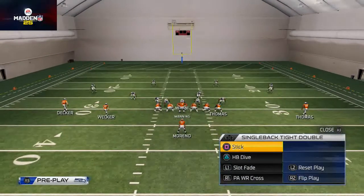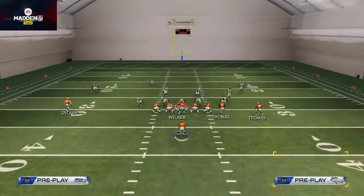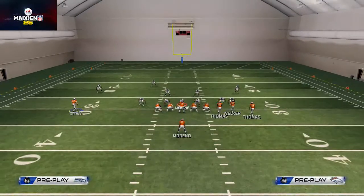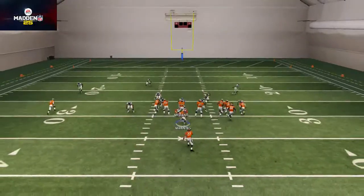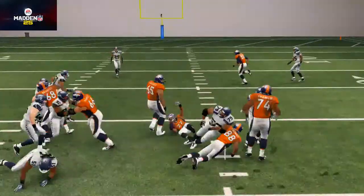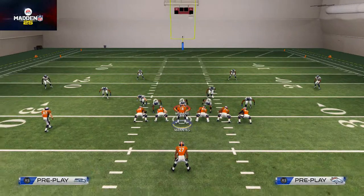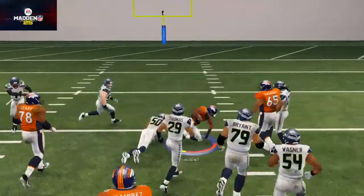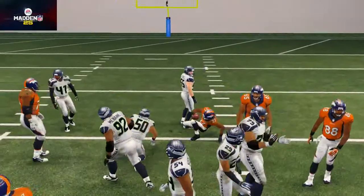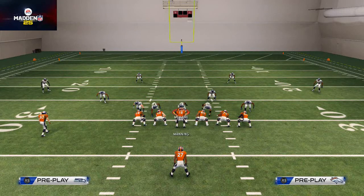The only other run I thought would be interesting to show is the single back bunch halfback slam. You just play fake it to the right and it gets some nice unique blocking — a smooth transition from your base bunch play. I really like this inside zone; I think it could be its own three-headed rushing attack if you need to get it done. The cool part is it's a quick audible.